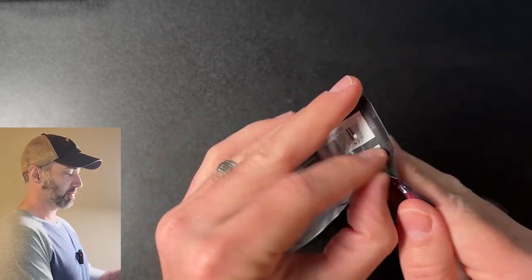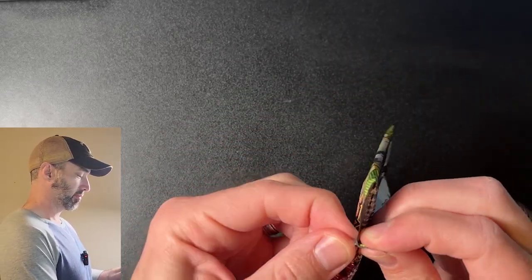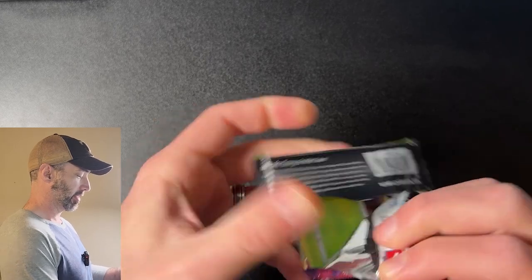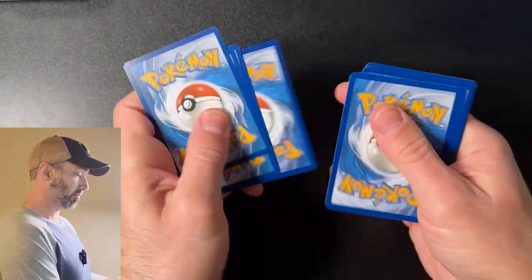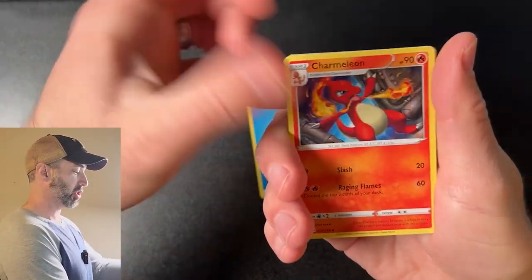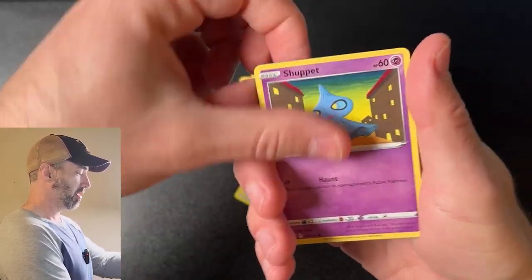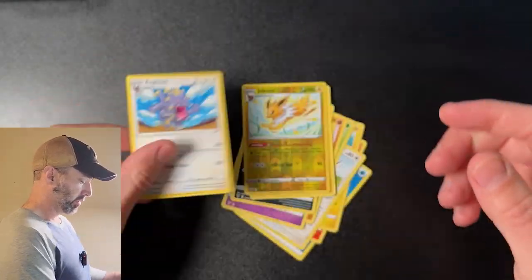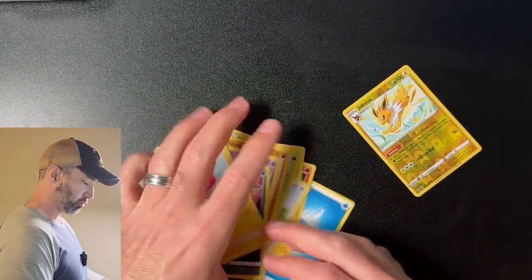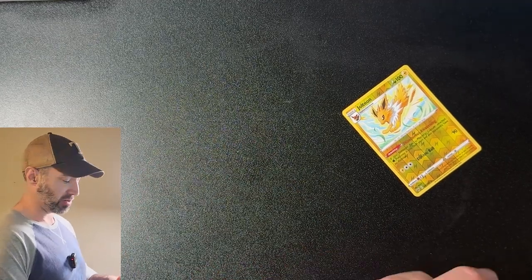We've got a Vivid Voltage — hopefully we'll get a hit out of it. Greencoat — man, I've gotten some bad coat cards this time. Water Energy, Tremelion, Pincherin, Trumbeak, C-Dot, Vampy, Shuppet, Puccina, Voltorb, a Jolteon. I like the Jolteon — it's just a reverse holo, but I'm always a fan of Eevee and the Eeveelutions.